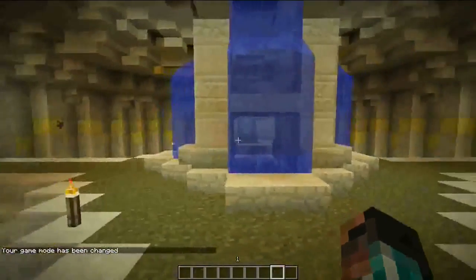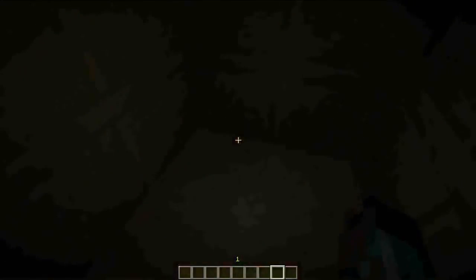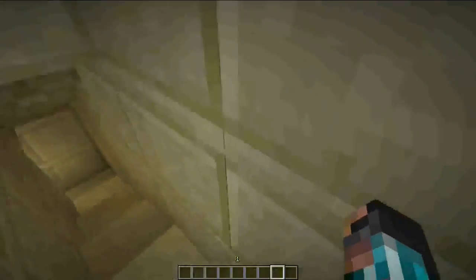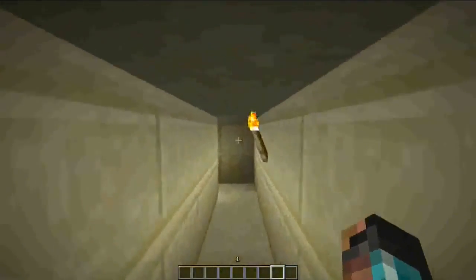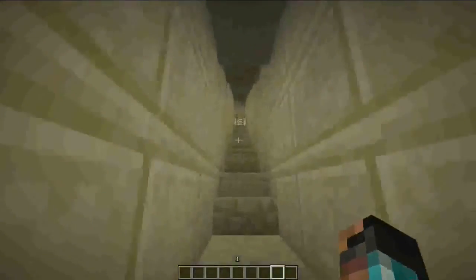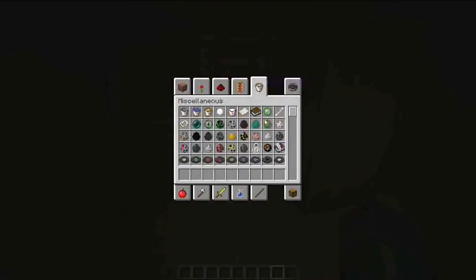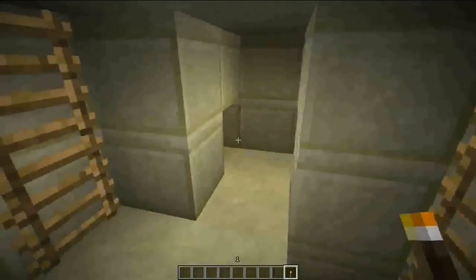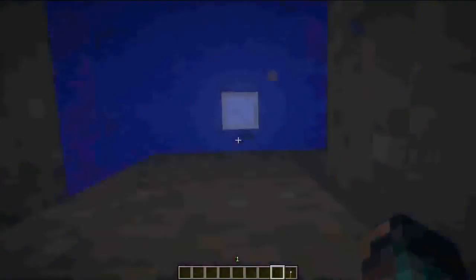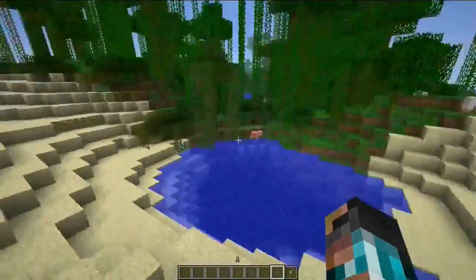There's one more thing I need to show you — my last way out of my base. Walk into here and jump down. Now we're in this little tunnel under my water fountain. We go into this corner, which opens up a pathway, and we're down in the escape tunnel. Just run through here, back up these stairs — run, we gotta get out! Now we go up this ladder. Let me put a torch in here. Now you can see there's a tripwire right here — hit that, come back to this ladder, it opens. Jump up into the water and we are out, and that closes. That is the last escape route in my base.